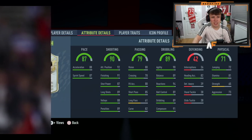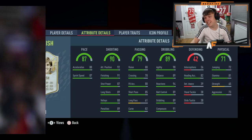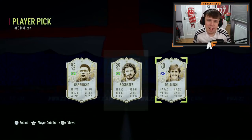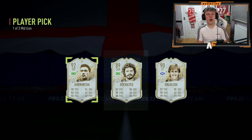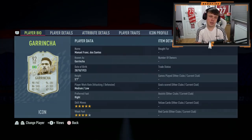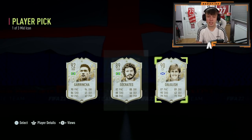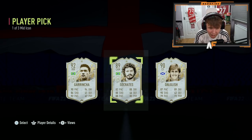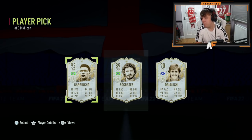It's Kenny Dalglish. I've had him before and I'm not a big fan on this game. We're going with the first option — 100%. Five-star skills, four-star weak foot: Garincha is definitely my choice. It's actually a pretty solid player pick with three decent options, but Garincha we're taking. I'm pretty happy with that compared to last week.